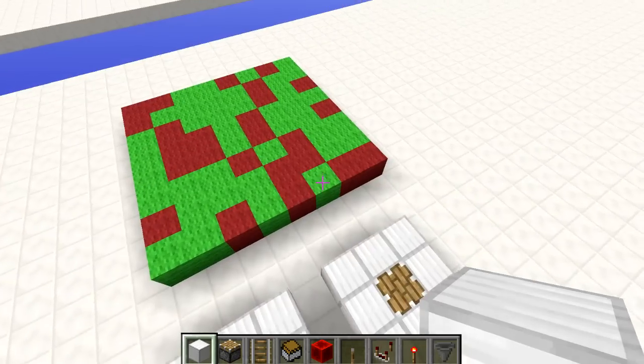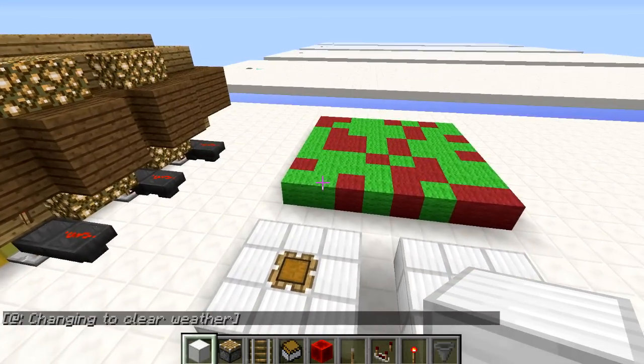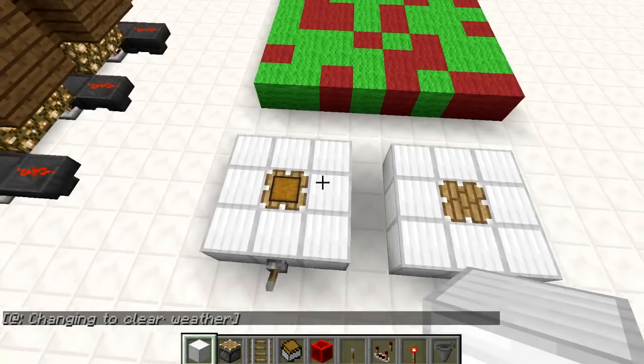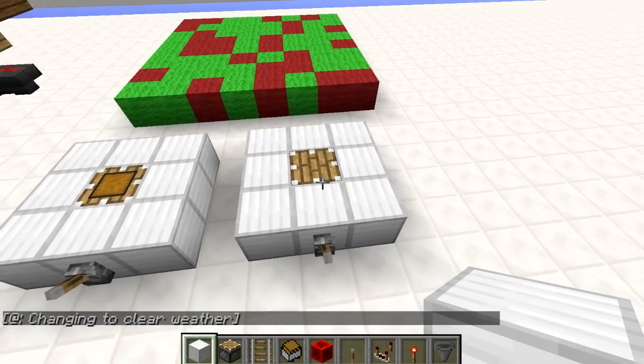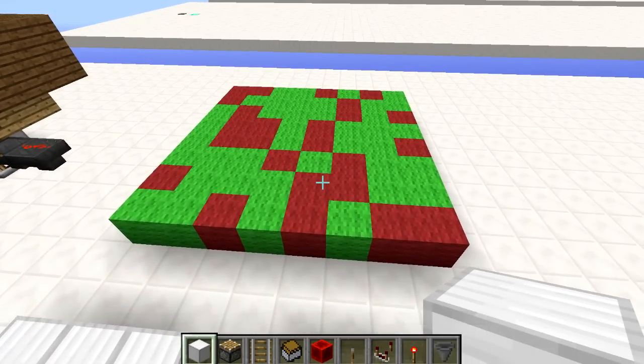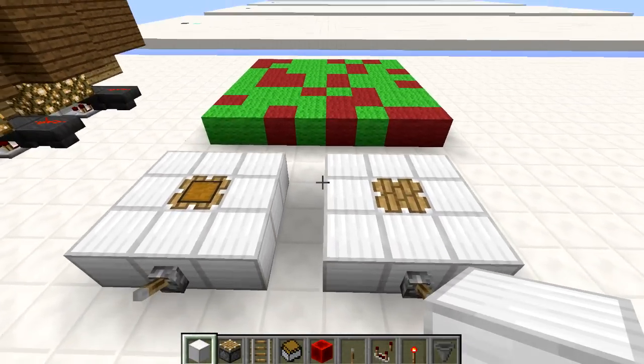Over here we have an 8x8 area. What I did was rebuild one of these on each and every single one of those blocks, and for every time I got a chest in the minecart I put down a green wall, and for every time we just got the normal piston head I put down a red one. So there is no clear pattern or way to predict which one you would get, which is unfortunate.